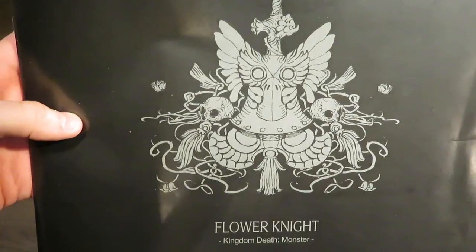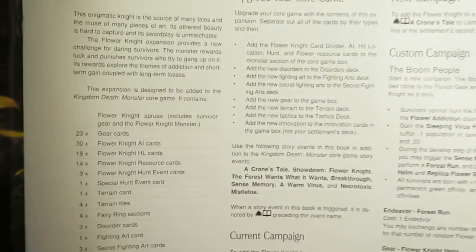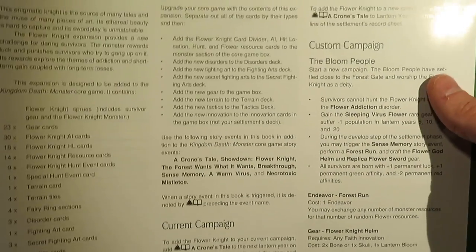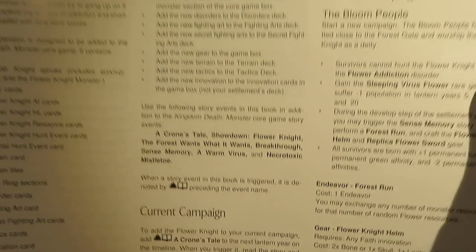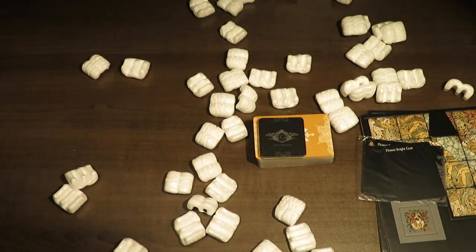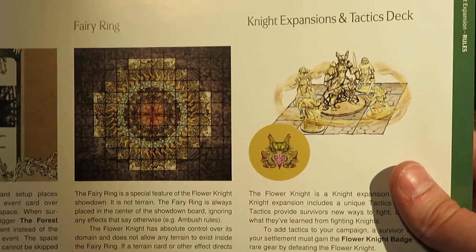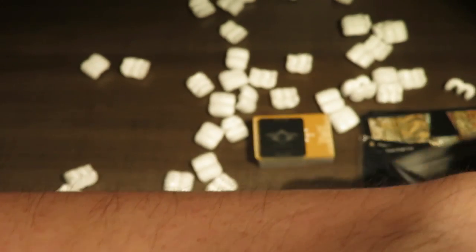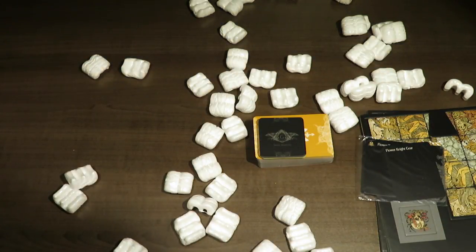Here is the booklet itself. I'll show you the front page and then we'll probably stop right there. So here is the Flower Knight's page — the Flower Knight, upgrade your core game, new campaign. You get a custom campaign with this one called the Bloom People. Some expansions add a brand new campaign that you can only get by having the expansion, which is really, really cool. There is one other page I can show you — a new rules page — showing things like the hunt board, parry, forest gate, fairy rings, and knight expansions and tactics deck. Once you go to the next page you're opening up artwork into the story itself, so I'm not going to go any further.